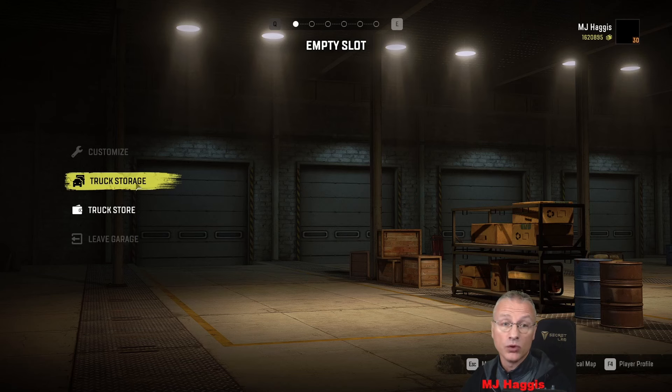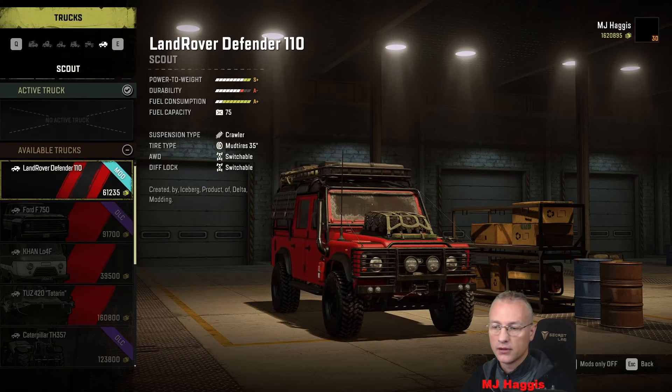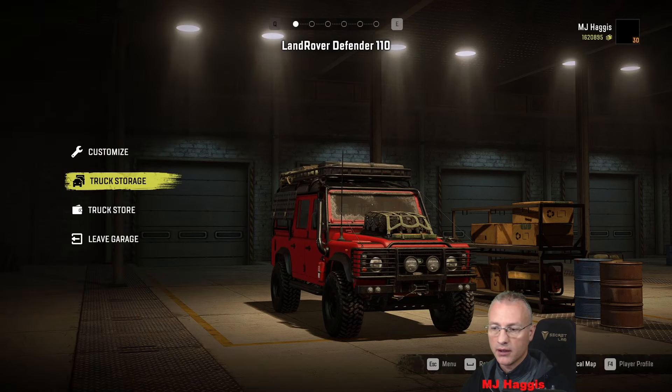From the truck store we're going to have to start with a bit of exploring, so it'll have to be our trusty little Land Rover. This one here is already kitted out, don't need to do anything with that. I have to get my brain back into what we had kitted out on all the trucks from the last let's play at Slip Rock Peaks. Deploy — and let's get out.